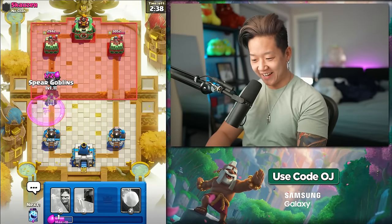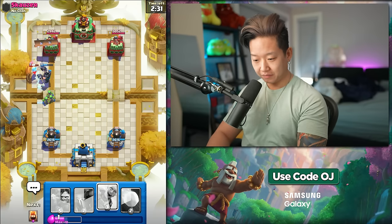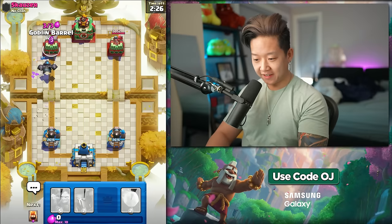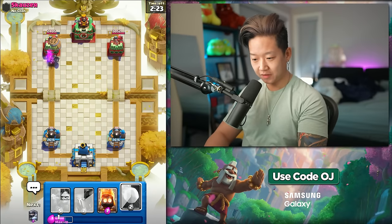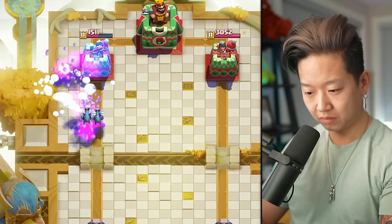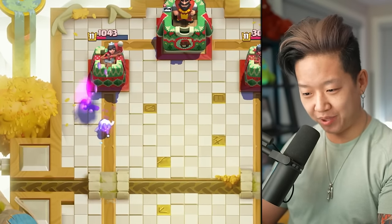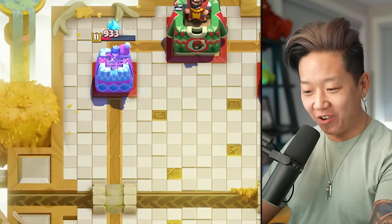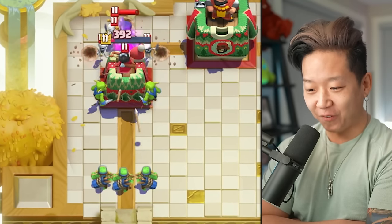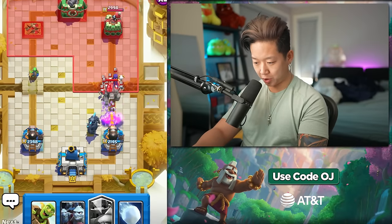The lumberjack didn't even do any damage. I love that they gave me PEKKA. Does that connect? An evolution ice spirit connects — that's more damage than a rocket. And it's frozen.